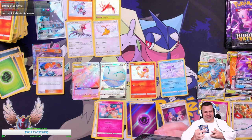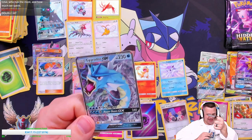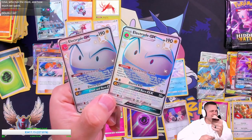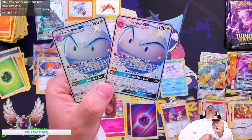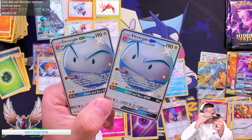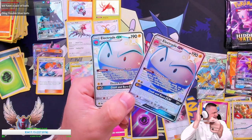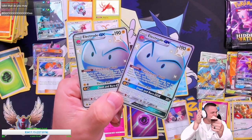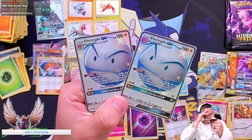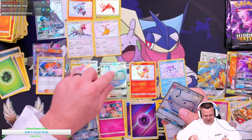Oh, you guys, this is great! We got a Gyarados GX — and now we have a set of giant blue balls. Oh my gosh this is too perfect. Not in any other universe could this have been more perfect — we've got a set of Electrode GX shinies, giant ones at that!